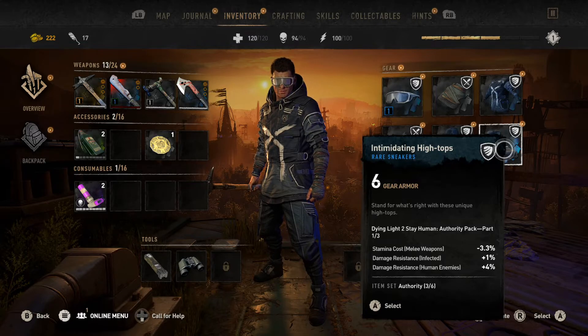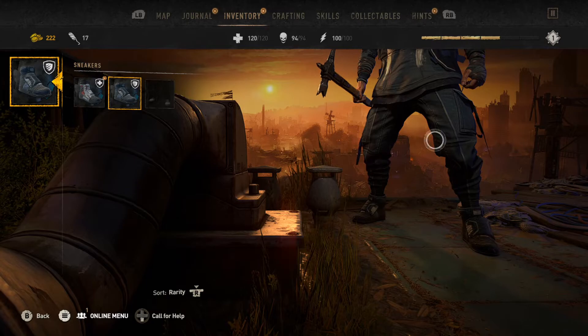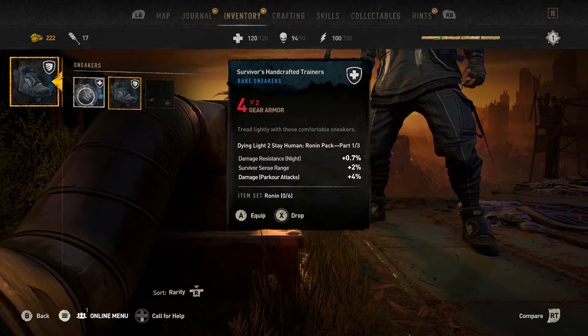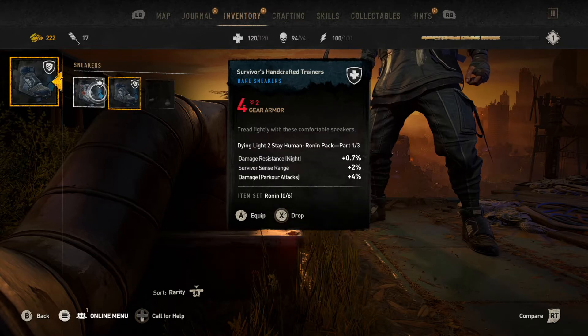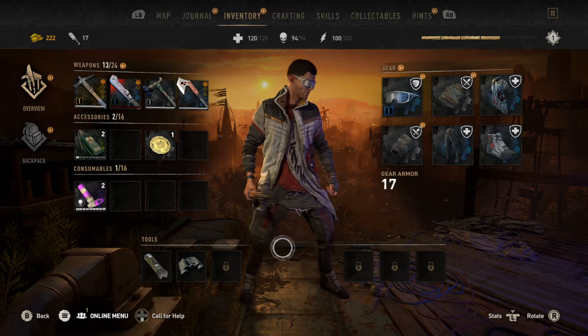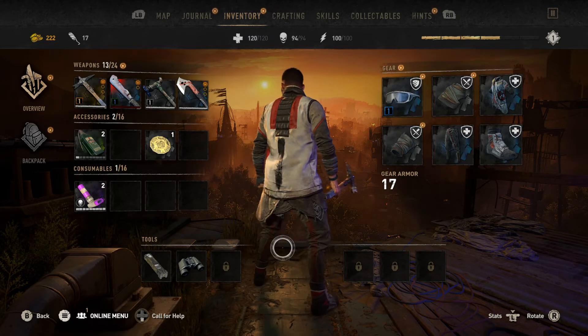On each item of clothing, if you click on the sneakers for example, you should now see that the Ronin sneakers are there — Survivors Handcrafted Trainers. You can compare these against what you're already wearing, press A to equip each one, and this is what the new Ronin pack looks like on your character. If this is useful, give it a like and subscribe for more.